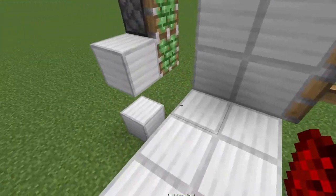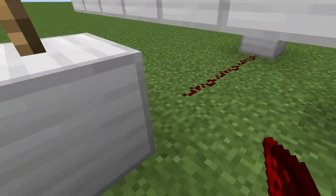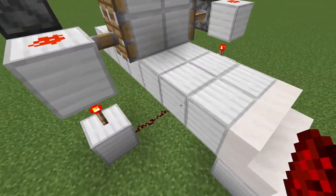Place a torch and redstone dust like so — torch on the bottom, redstone dust on top. Go ahead and connect these two blocks up like this.